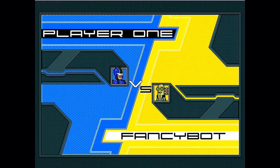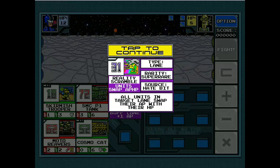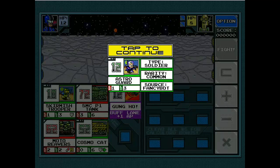You start the game by choosing a deck, which you construct before the game — I'll show you that in a minute. This is the actual game screen. You're fighting Fancy Bot and he goes first, summoning his Reality Scrambler which does nothing for now. There are two types of units: green units, which are pusher units that push enemy units back towards their own base, and red units. The AP is the attack power, the HP is health. This card costs 12 to play and it's a common card.